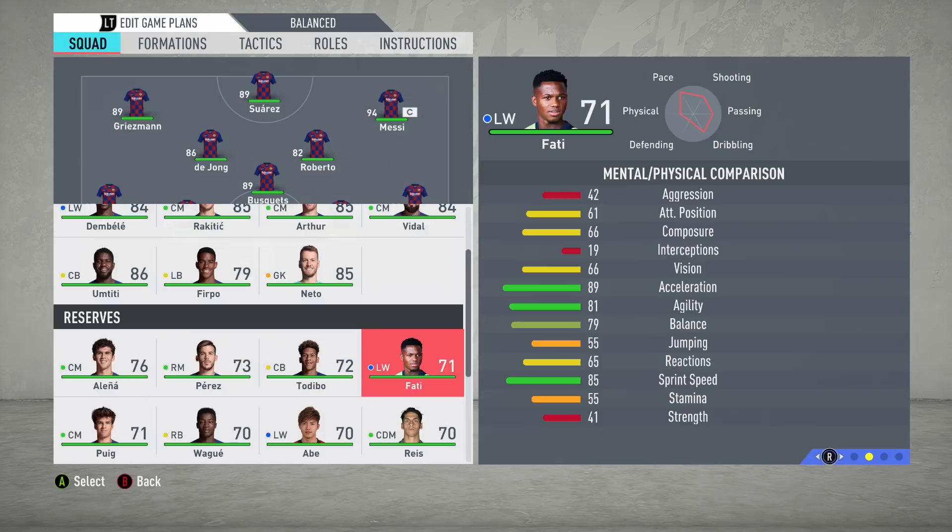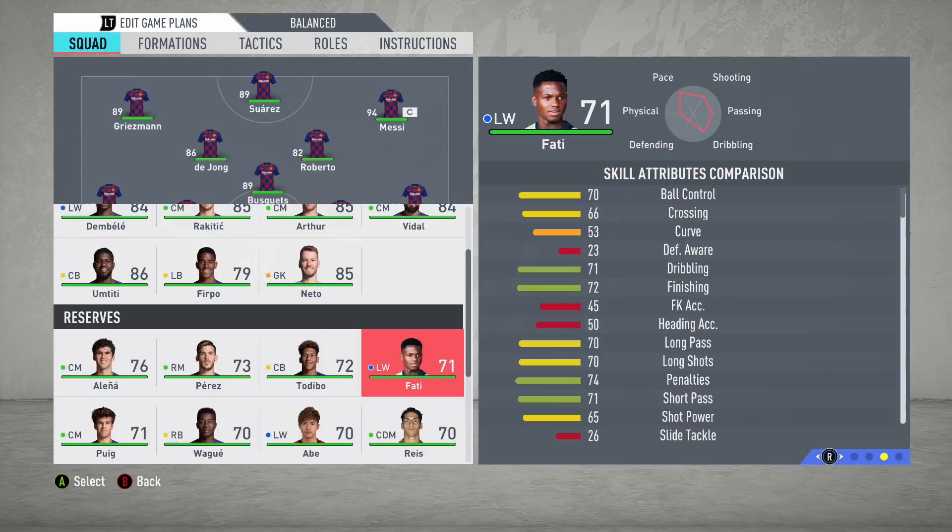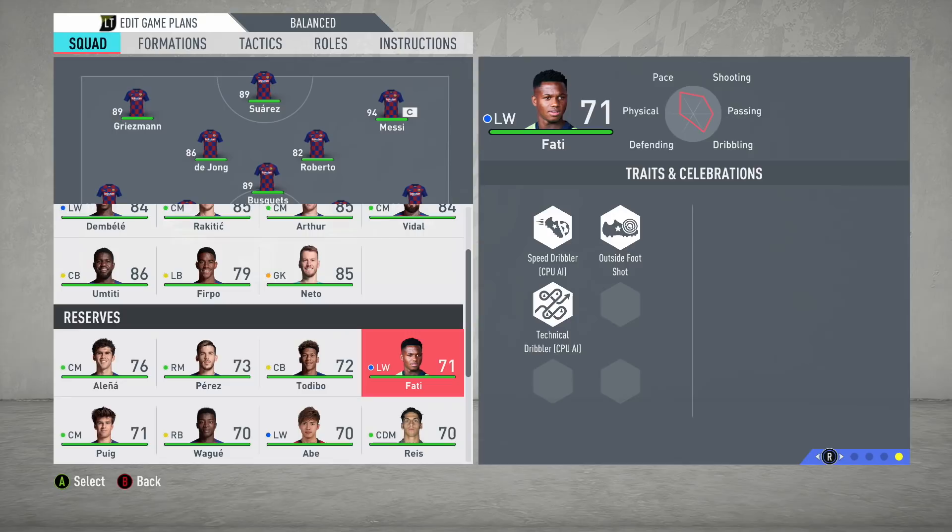Let's take a detailed look at his stats. His aggression is pretty terrible. Composure 66 — not too bad. Vision 66 — could be better. Acceleration 89 is brilliant. 81 agility and 79 balance. But 85 sprint speed is actually pretty good. On the ball, 70 ball control for a 71-rated player is decent. 72 finishing is actually brilliant. 71 dribbling — not too bad. 74 penalties, which seems high. 71 short passing as well.